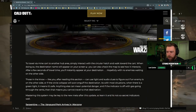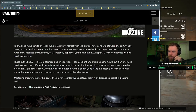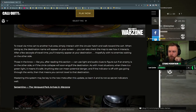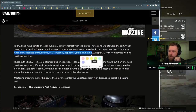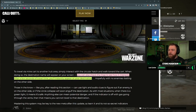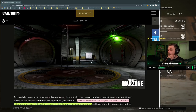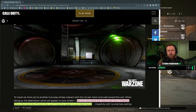Maybe they've added new points — we know this mines one up top, we know the one down by Resort, but I'm not familiar with the Capitol one or the Ruins one. To travel via minecarts to another hub, simply interact with the circular hatch and walk towards the cart. The destination name will appear on screen, and you can check the map to see how it interacts. After a few seconds of travel time you'll instantly appear at your destination — so it is a straight teleportation.